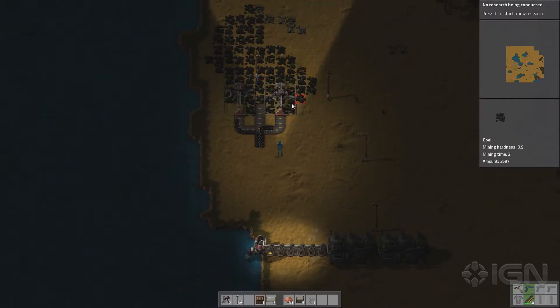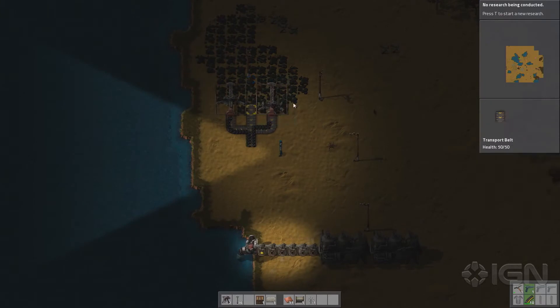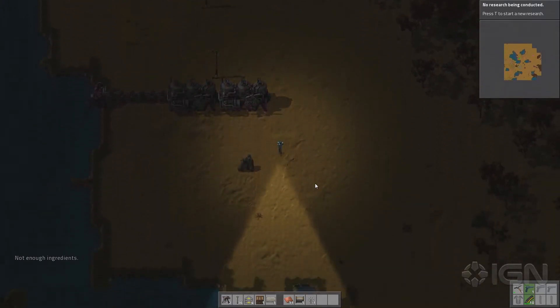You can see I have these two electric drills. They're drawing power from these steam engines, and we have power lines running up here, and they're powering the electric drills, and they are mining coal, and we are going to bring that coal down with conveyor belts. I need more iron. This is the loop of the game.